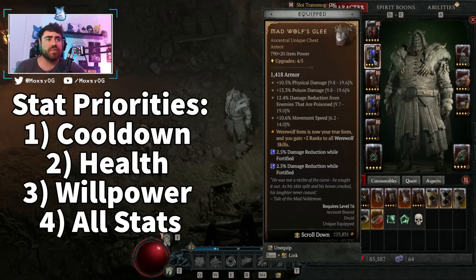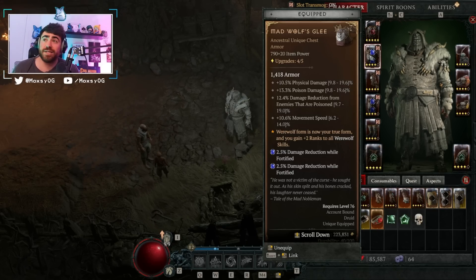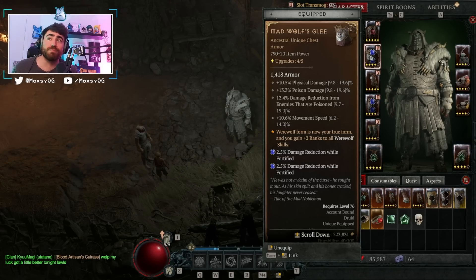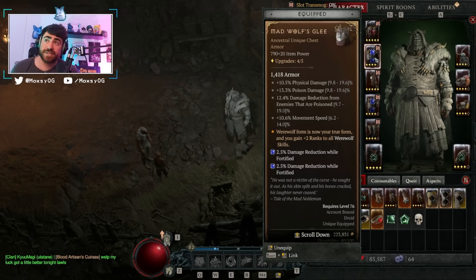In our chest piece, I'm wearing the Mad Wolf's Glee — an awesome offensive chest piece, but not great for defense. It gives plus two ranks to all werewolf skills, fizz damage, poison damage, and movement speed. However, for endgame nightmare dungeons, it's possible to roll a four-stat damage reduction chest — damage reduction while fortified, damage reduction from close, damage reduction from poison — which opens up a legendary aspect slot as well. When I do get that, I plan to use the aspect that makes Debilitating Roar a werewolf skill and immobilizes poisoned enemies, so I can use it during Grizzly Rage.